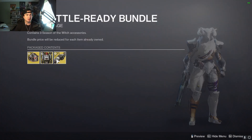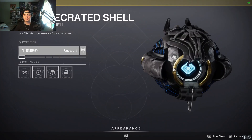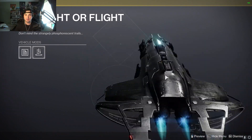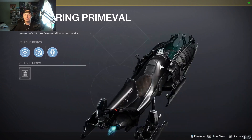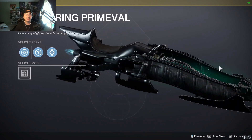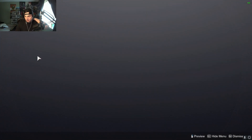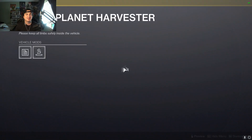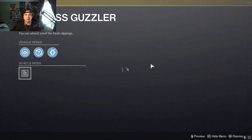Showing off Wasteland Eraser, another bundle. It's a ship — Flight or Flight. Like that one. There's a sparrow, Warming Roaring Primeval — I actually kind of like that one, looks like Weather Horde. Actually a really nice sparrow, like that one. I like that ghost shell — Exoplanet Harvester. The ship and then the sparrow.